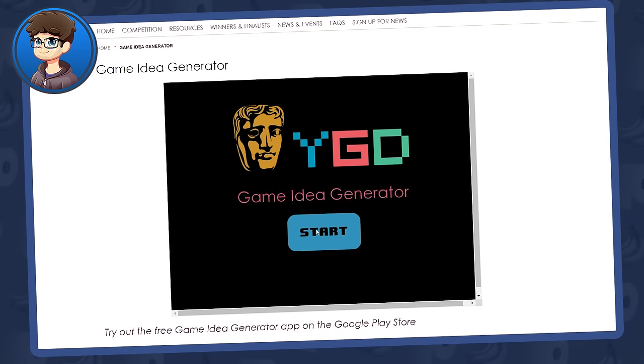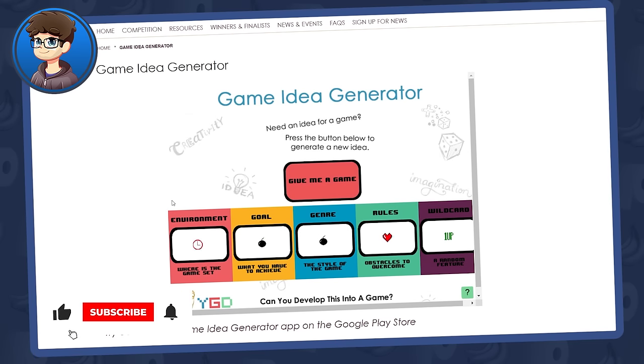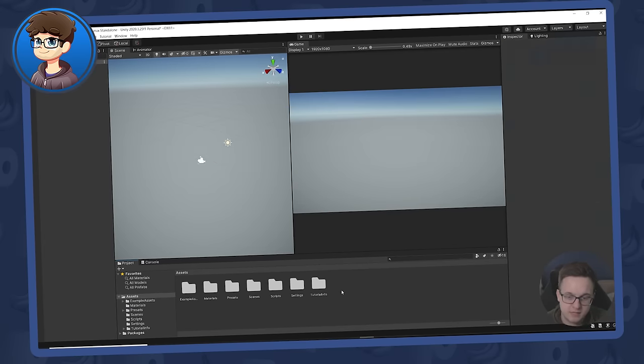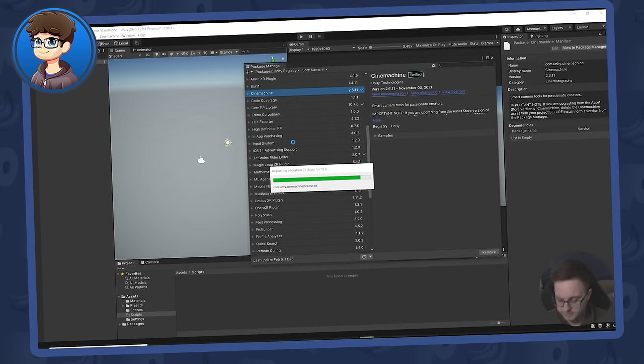We'll start with yours truly. The first thing I needed was an idea, so I went to the BAFTA Young Game Designer Game Idea Generator — because even though I feel old in my bones, I'm young in my mind. The generated idea: environment is a supermarket, goal is to remove all enemies, genre is arcade, rules are bounce off the walls, and a wildcard was to include a magic spell. All in all, not too bad a concept. I got to work in Unity, starting up a new URP scene with all my usual packages installed.